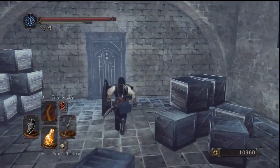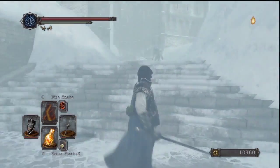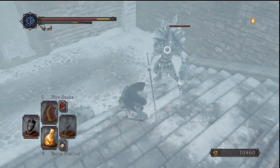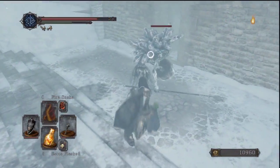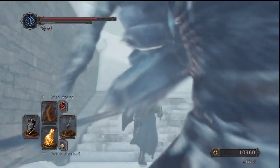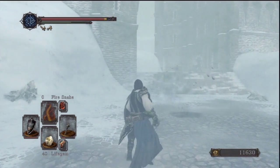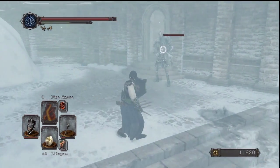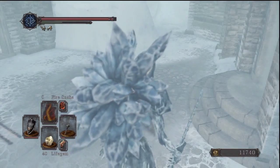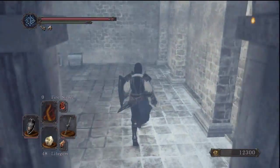We're now back out in the open again. Thankfully the vision isn't too bad — we can see very well. It's just that whenever there's something in the distance we might not be able to tell what it is or see it at all. There was quite a bit of scenery as we entered through the gate into the DLC which we just could not make out because of the weather.